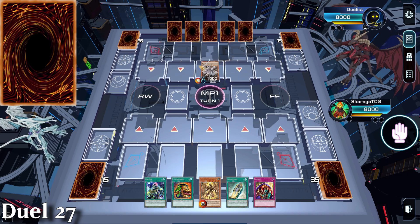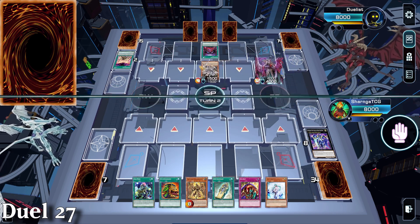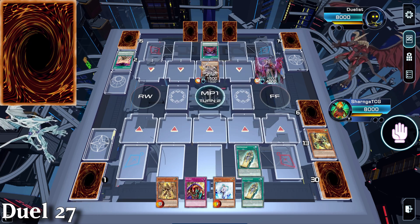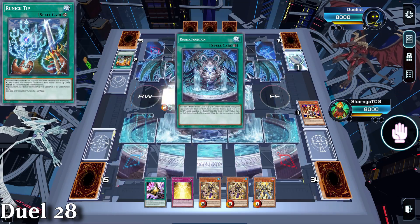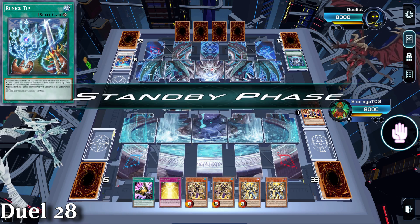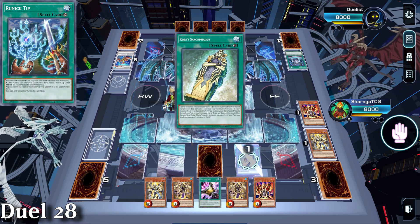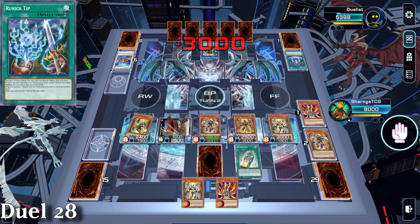Game 27 is second against Dogmatika. They end with Dogmatika Albaz Alba - rip the extra deck but who cares. We get an easy 4 guards plus Kings, they see that and surrender. Game 28 was Runick Plunder Patroll. They end with Blackbeard on turn 1. We have yet another strong hand and blitz them, even stealing their merc with Triple Tactics Talent. Four Sons of Horus on the board is GG.